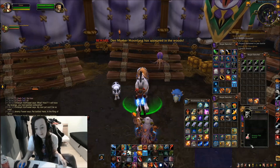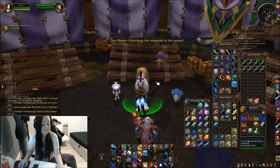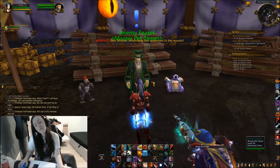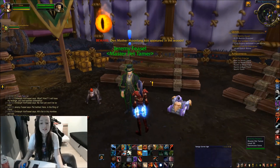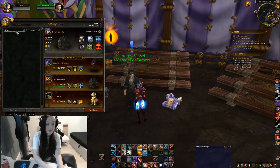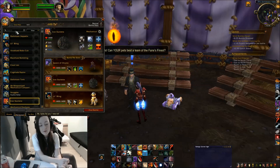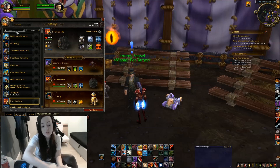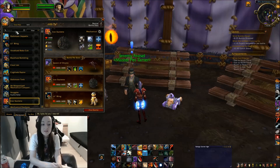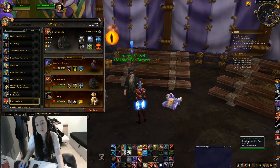And then you open it and you don't get the pet and it's really heartbreaking and you don't know why you even bother. I can't remember if I've done a video about this guy, but he's really easy now. If you want to know, I use the green proto-drake — the green proto-whelp — and to kill the tonk I use Flamey, which is the fire Pandarian spirit. And to kill the monkey I use Little Bling.